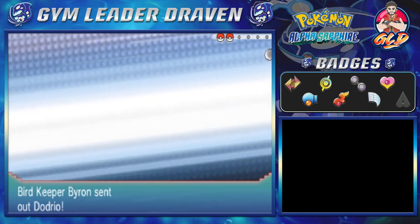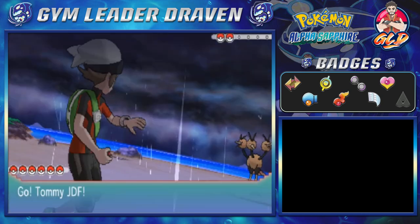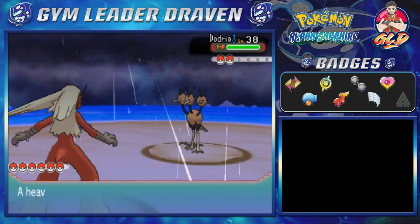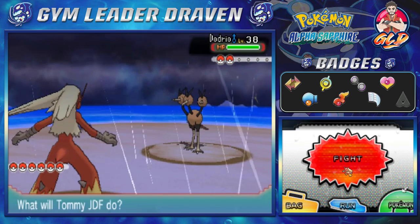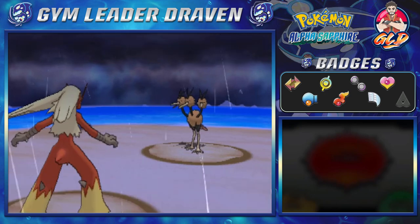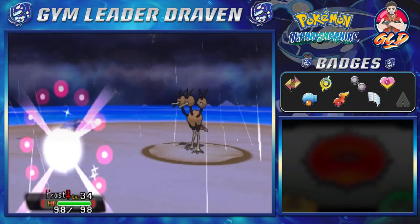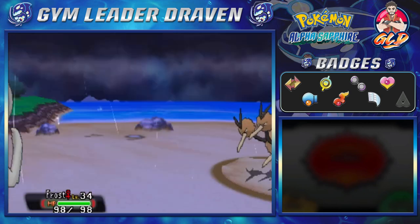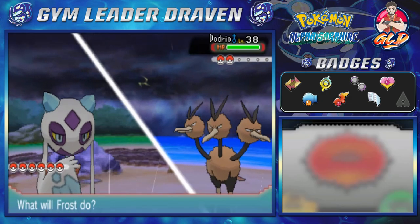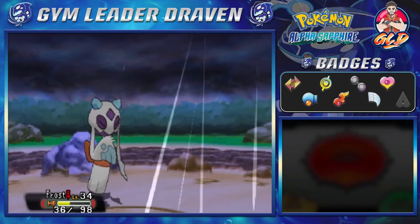What a better way than to test our might — let's go ahead and battle Bird Keeper Byron. He's got two Pokémon. It is stormy and scary. We're skipping to Frost — and look at this, Frost getting hit by Pluck. That's going to be a bad one. Let's go ahead and use Hail.